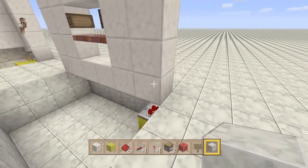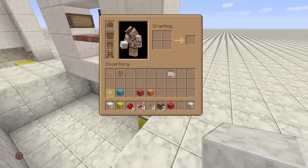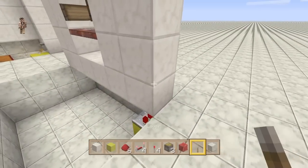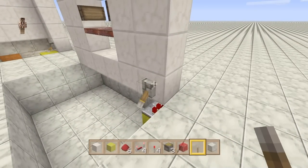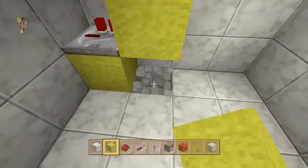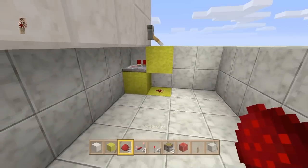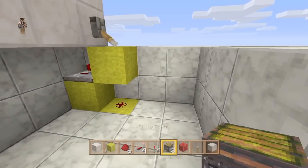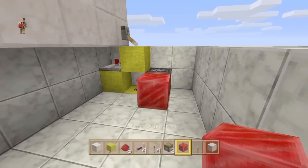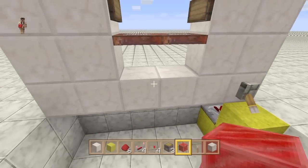Come around to the back end — we need our lever on the bottom block here. Come around to the back of it and place a lever. Pull it down below; place a block there, then a block with dust on it. We're going to put a sticky piston facing back towards this way with a redstone block on that.